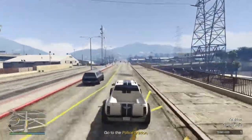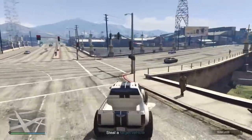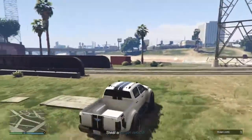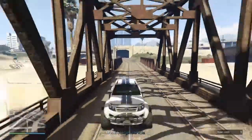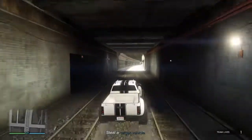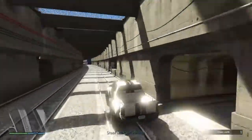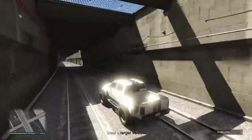At the end here, obviously, there's the police station. The route we're going to choose is we're going to go down here and take the train tracks through the tunnel. Once you get to the end of the tunnel, you'll get a message and you'll lose the cops. Then you look for the tunnel — there's a tunnel on the right, but you want to go further.